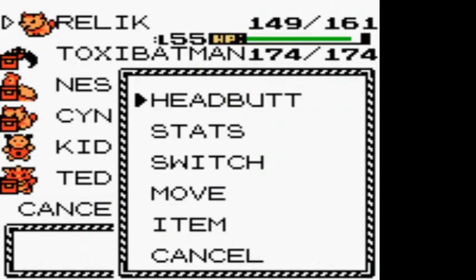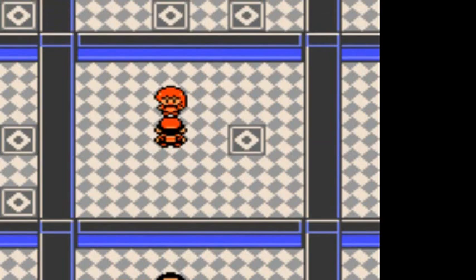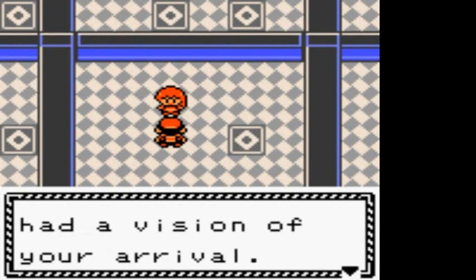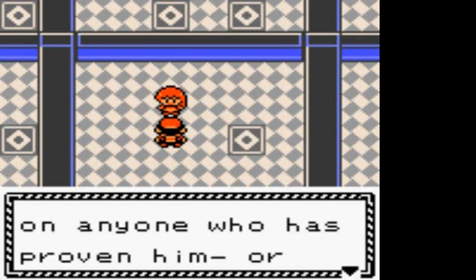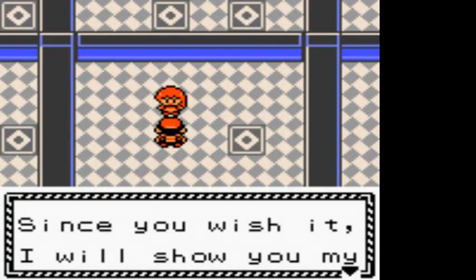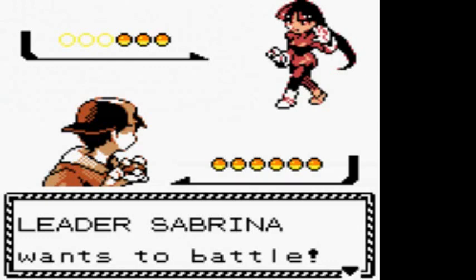Now we're going to be taking on the wonderful Sabrina. Daddy's home. She says 'I knew you were coming - three years ago I had a vision of your arrival. You're after my badge. I don't enjoy battling, but it's my duty as a leader to confer badges onto anyone who has proven themselves worthy. Since you wish it, I will show you my psychic powers.' The psychic type gym leader.